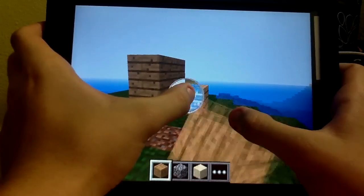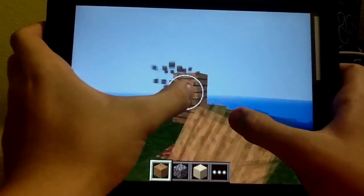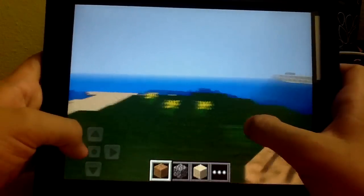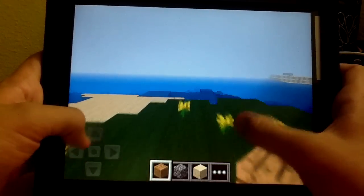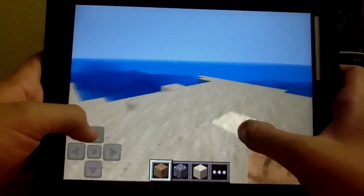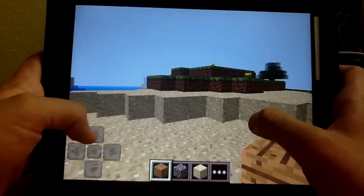That little bubble there — the blue thing, like negative colors — tells you how long it will take to finish removing the block. You can jump with this and move with this. This is the HD version. I don't know if there's an iPhone one, but I'm pretty sure there is because the game was announced to be on the iPhone.